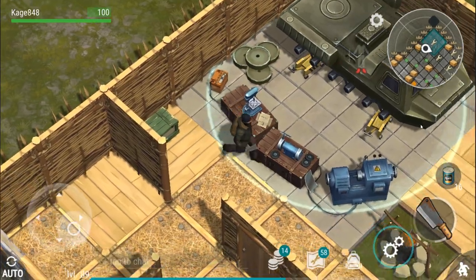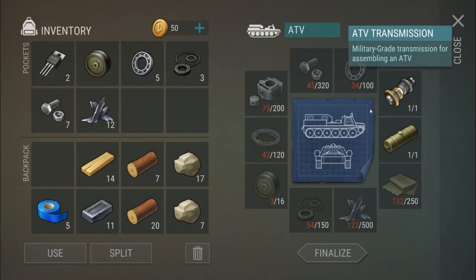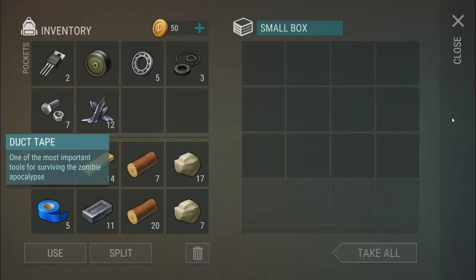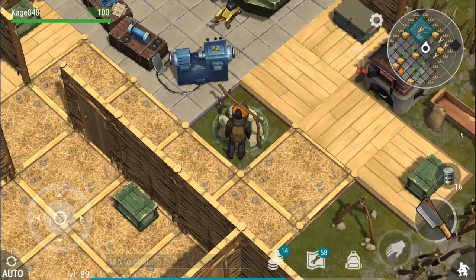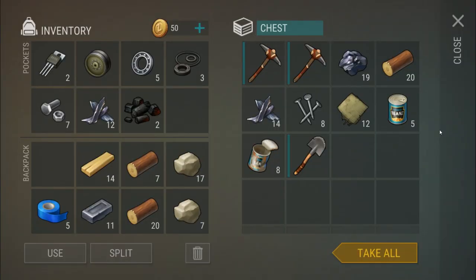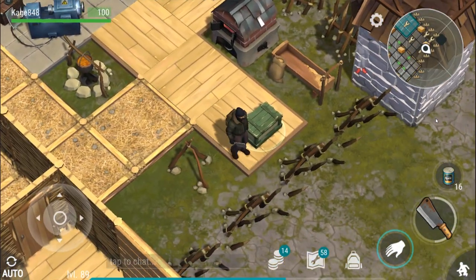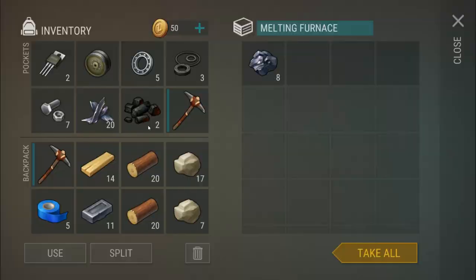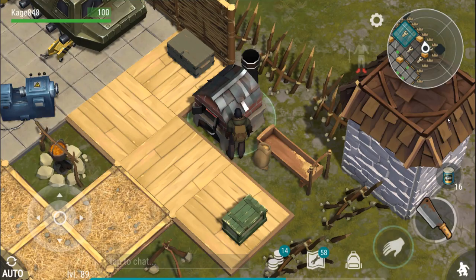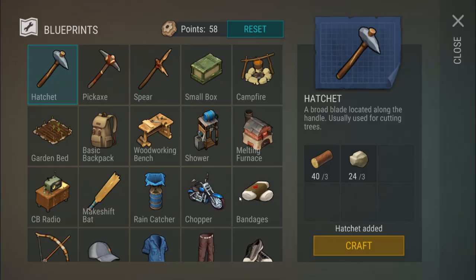Coming through here — there we go, we got some duct tape! That gives me just enough for another hatchet, cool. Let me take the transmission — they'll never let you do that, obviously, but it would be pretty funny. Getting in here — charcoal. Not bad, now we're starting to get some good stuff! If I miss any chests let me know in the comments, I'd be very thankful.